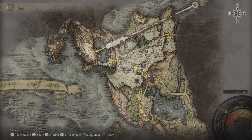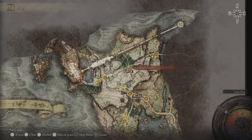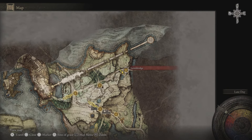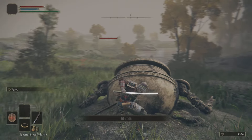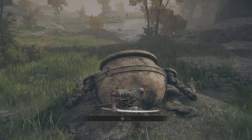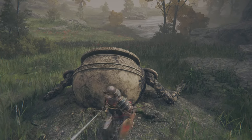You'll first find Alexander along this road here, and there's a site of grace called the Saints Bridge. Just head up the road a bit and up the cliffs and he's going to be requesting you to help him out of this hole. Just give him a good smack and that'll get him out of the hole.